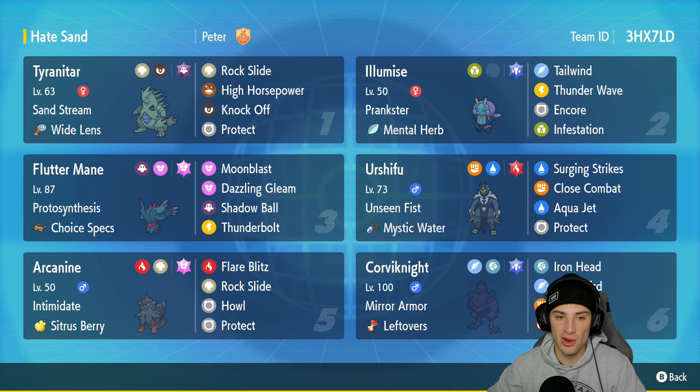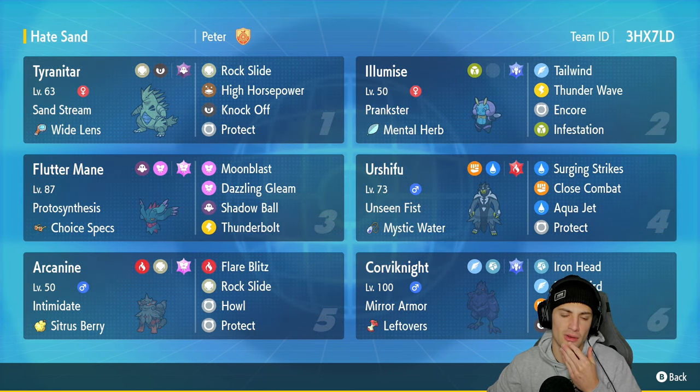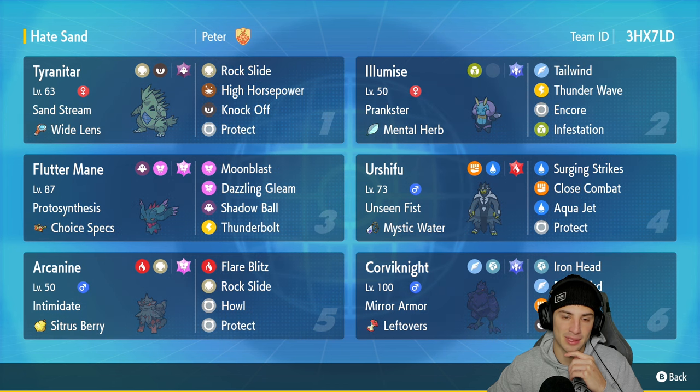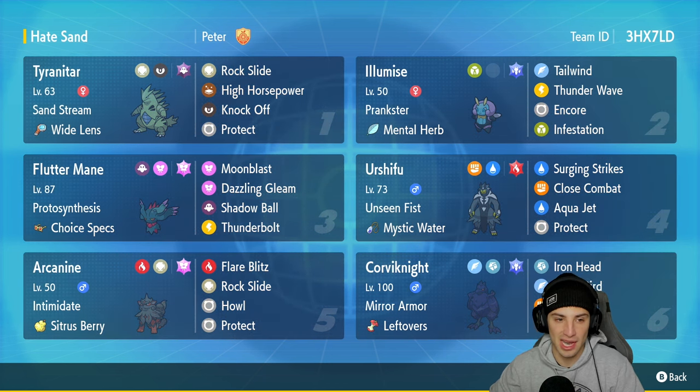Tyranitar is going to be the first Pokemon we talk about in today's team preview. Love this Pokemon so much — Sandstream, Wide Lens to help Rock Slide land more frequently. That's definitely going to help because I'm the king of missing attacks: heat waves, rock slides, I miss them all the time. So Wide Lens is definitely going to help.